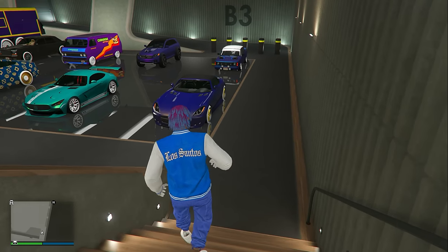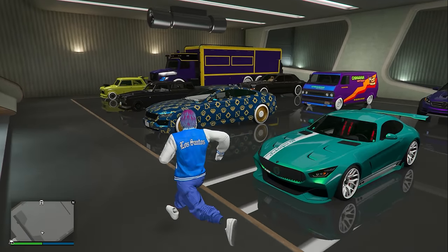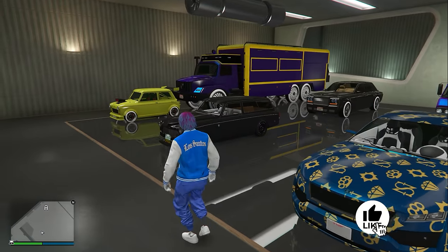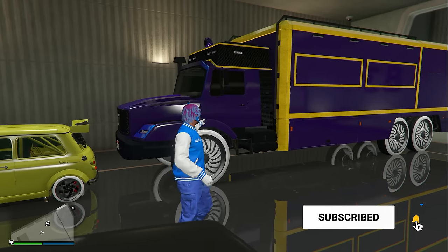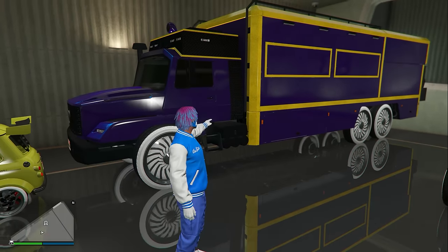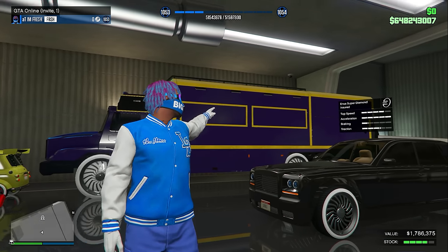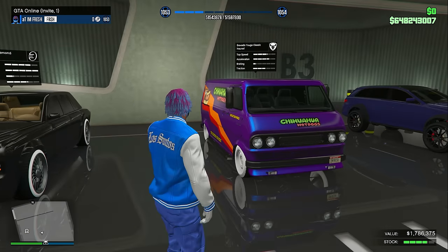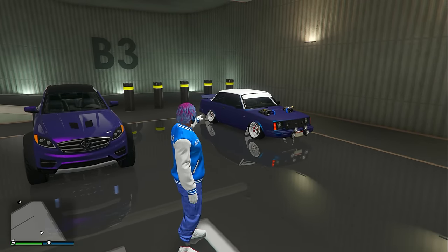On level 3 we have the Benefactor Serrano, the Benefactor Schlagen GT, the Übermacht Revolter, the Fagaloa, the Winnie Issy Classic, and the Terabyte — which normally can only be stored in the Terabyte garage but I actually glitched it inside this garage, so I technically have two different Terabytes. I also have the Super Diamond, the Bravado Yuga Classic, the Benefactor Strader, and also the Nebula Turbo.